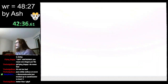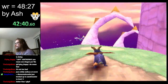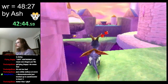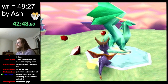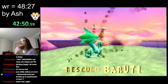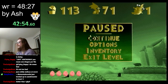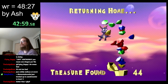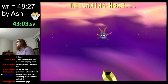Damage boosts are pretty easy to do once you understand them. Basically, if you bonk low on a wall and then don't move — don't do anything that would move Spyro — some attacks will sort of release some stored momentum you have. And if you do it facing a slanted wall like that, it releases it so you go up along the wall.